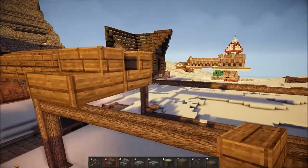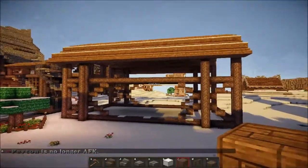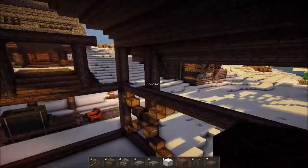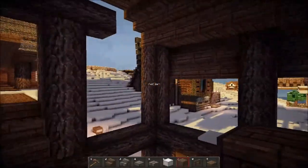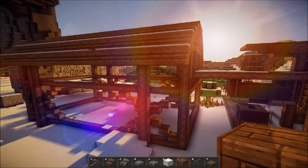I'll be right back once I'm done with some of the roof. I have the roof and a little bit of supports done. I'm going to finish the wall real quick. What material should it be made out of? Oak wood. I'll be right back when I figure it out.